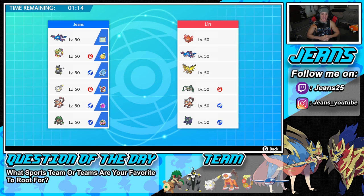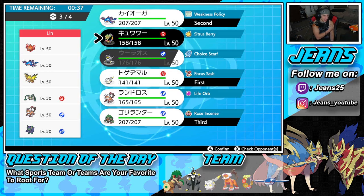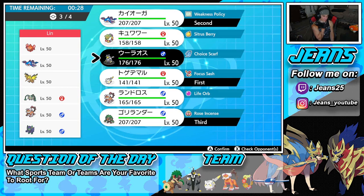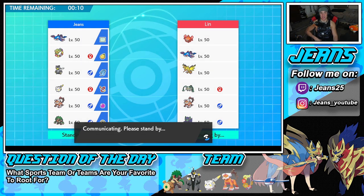We're hopping into battle number two — going up against another Kyogre team with Rotom Heat, Zapdos, Ferrothorn, Landorus, and Grimmsnarl. It's a pretty solid team with a lot of electric — we've got to bring Togdemaru with lightning rod. I might lead Kyogre just to set rain and keep electrical moves away. I'll bring Rillaboom in the back, and I'm going Landorus instead of Urshifu — I like having that life orb and it works well against a few of these Pokemon.